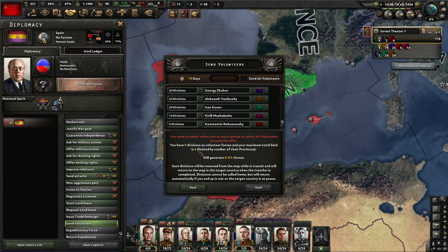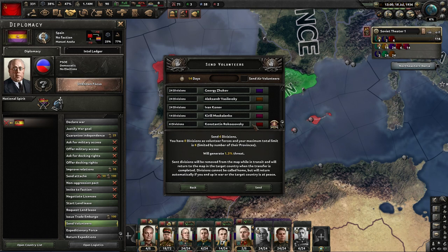Since I already knew that, I've created an army with six divisions I want to send over, and I'm going to go ahead and select that army. If you haven't built the army before bringing up this window, you can bring up this window, see the limit, close it, build that, and bring it back up.